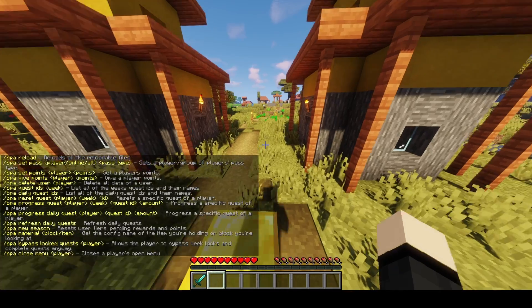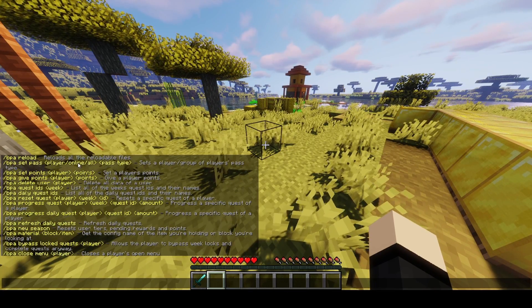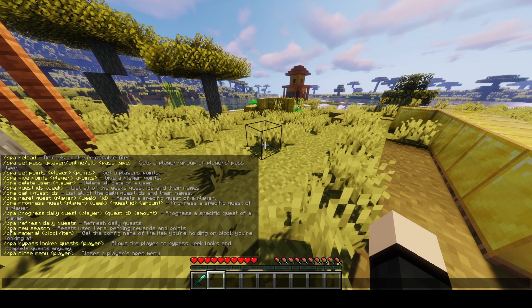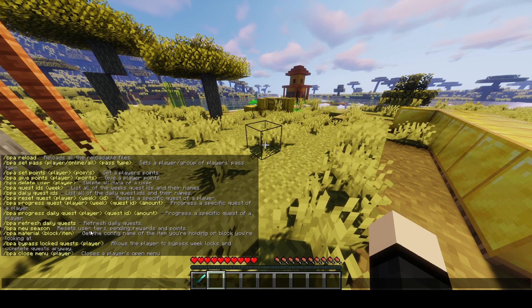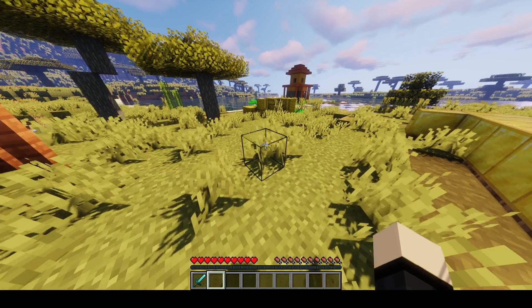There are also admin commands to reload the plugin, set the premium or free pass for a user, set points, give points, and view quests. There's also a command to refresh daily quests if you want new quests today, and you can also set a new season with commands.